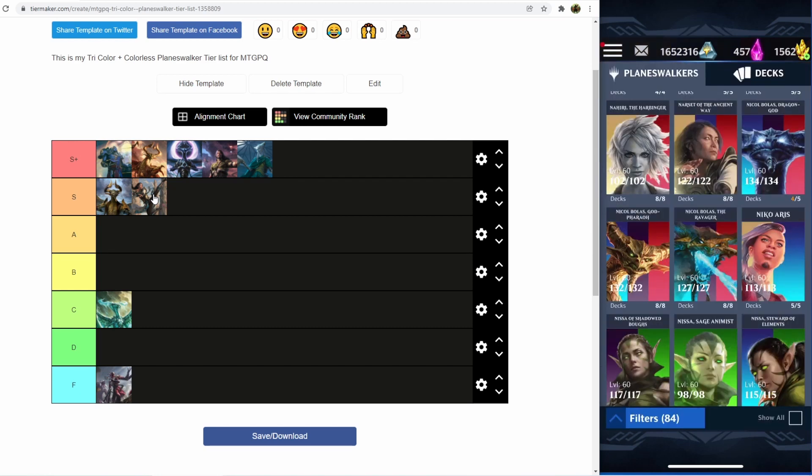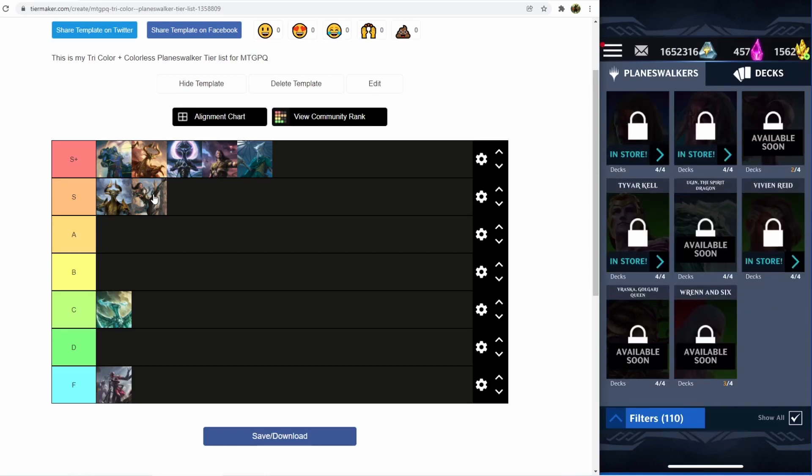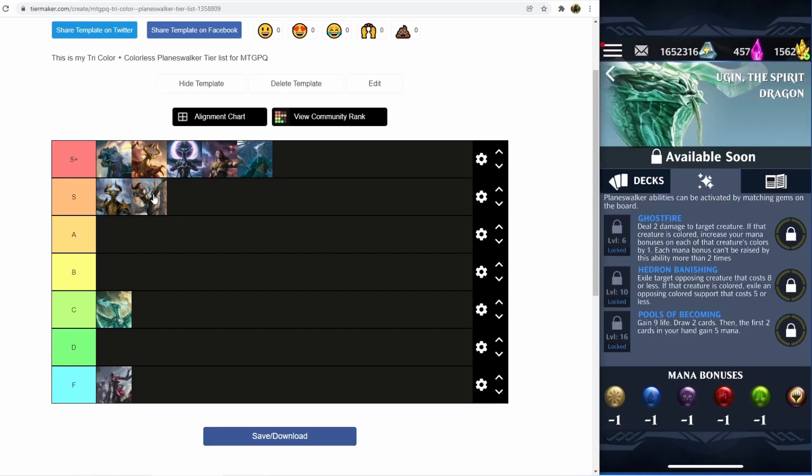Next up are going to be the two that I don't have, and if I don't have the planeswalker, there's probably a pretty good reason for it. The first of them is Ugin. Ugin has a great gift and a terrible curse. The great gift is that leveling Ugin up costs the same amount as leveling up a mono-colored planeswalker, so it's really easy for a newer player to pick up Ugin, level him up, and have a five-color planeswalker for most events. The downside is that Ugin doesn't have any abilities that are actually good. So I really wouldn't suggest picking up Ugin and sinking all of your crystals and runes into him — just get Karn. Save up for Karn, power up Karn, and you'll be way happier in the long run. There are cool things you can do with Ugin, but Ugin absolutely pales in comparison to our other mono-color and tricolor planeswalkers.